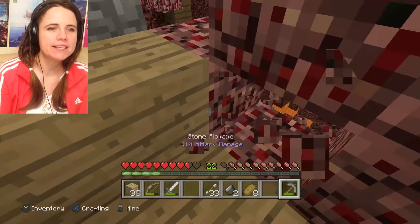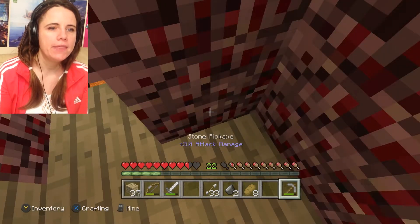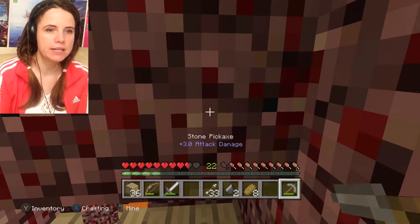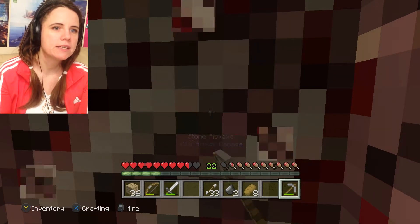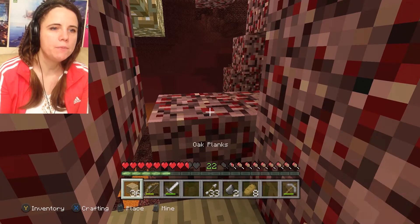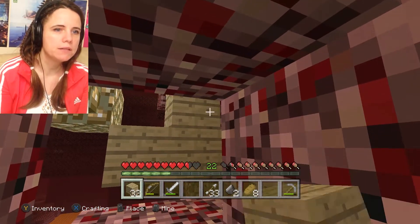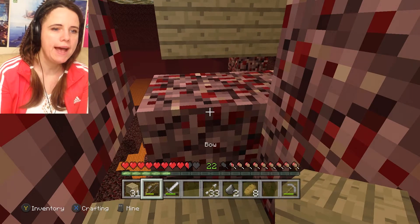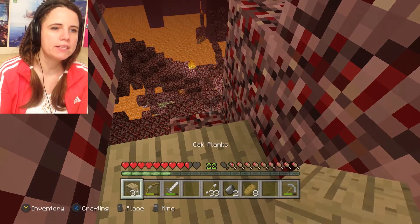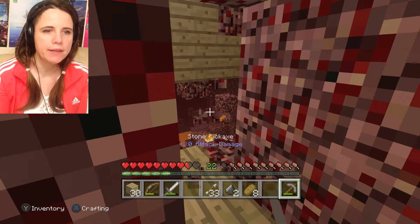Now what? We're going to put another block down there and then another one down here - it's going to get interesting now. This is useful. Can we put a block up there? Yes we can - we have blocked ourselves out a bit. Yes - piglin! This is going on really well. We can put a block down there as well.